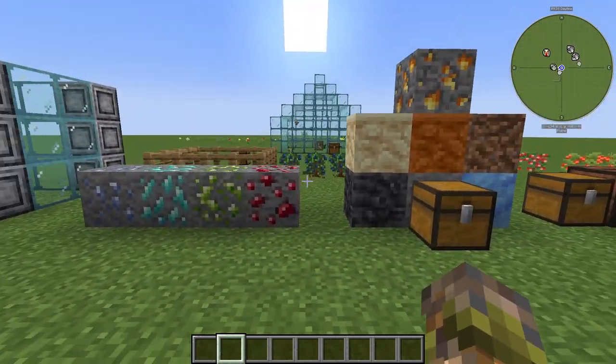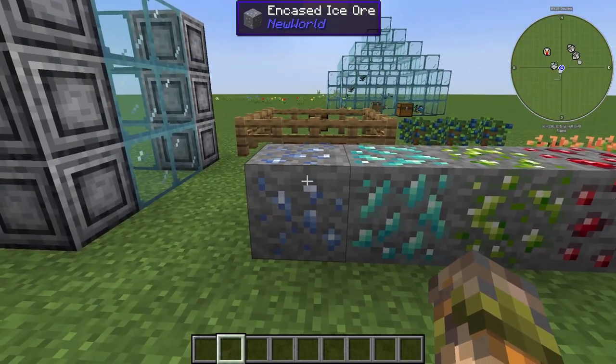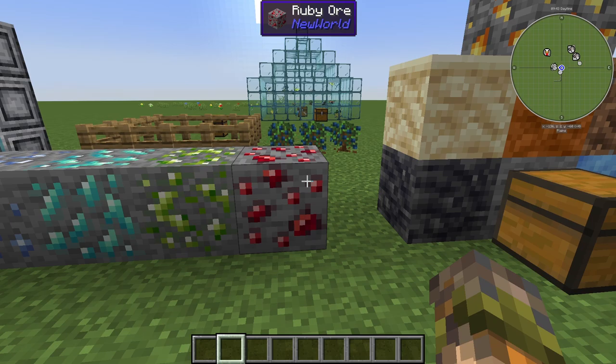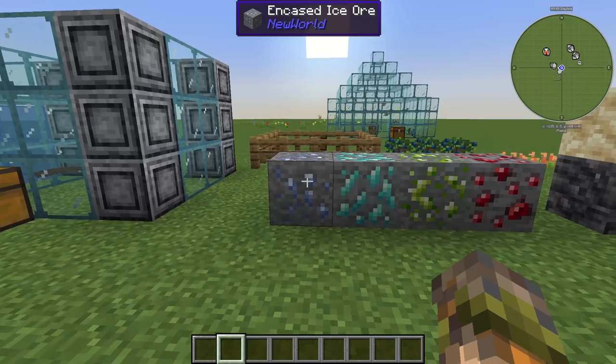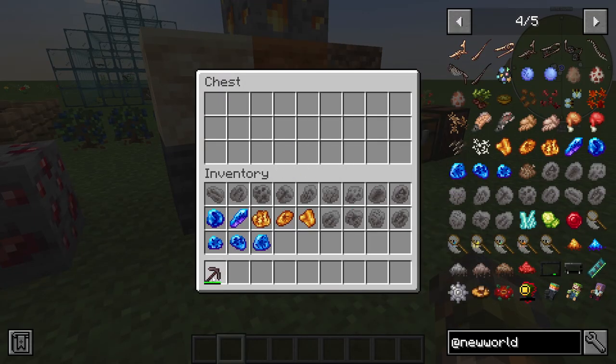First things first — what new stuff is generated in the world? Well, there are new ores: the encase ice ore, the aquamarine ore, the peridot ore, and the ruby ore. All of these are just materials, and these materials are going to be used to craft stuff inside the mod itself. Next up, let me pick up a pickaxe.